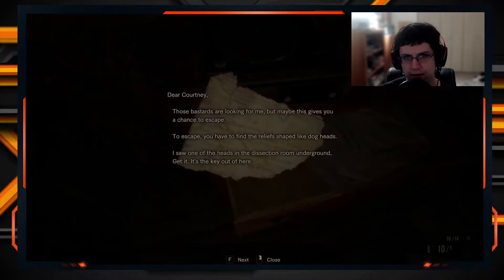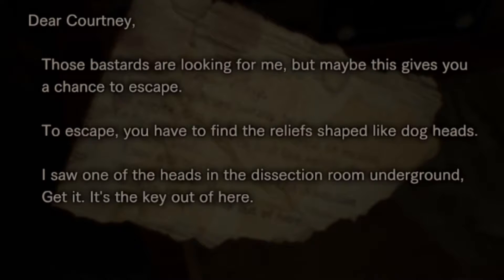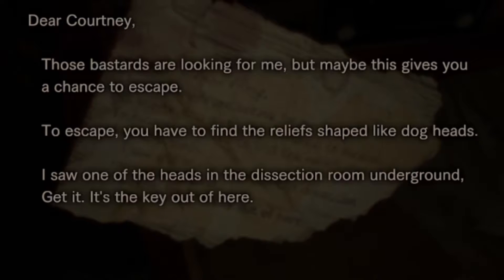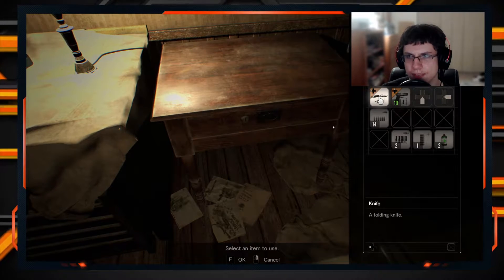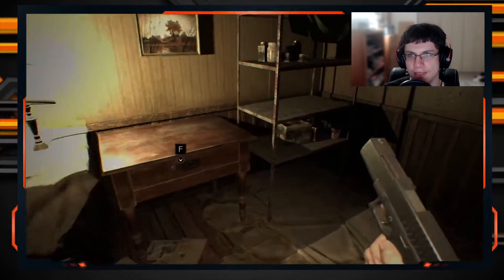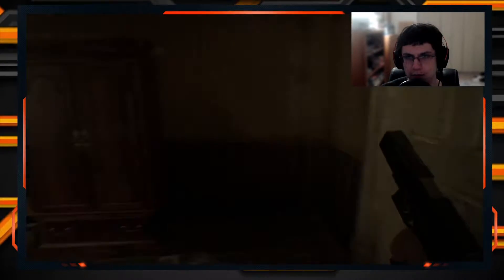Those bastards are looking for me, but maybe this gives you a chance to escape. To escape, you have to find the relief shaped like dog heads. I saw one of the heads in the dissection room underground — it's the key out of here. I'm going to save it. There's a key hole — do I have any keys? Nope. I have to get the three dog heads.